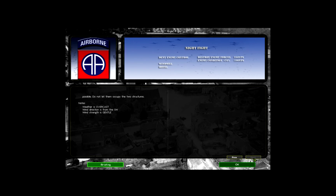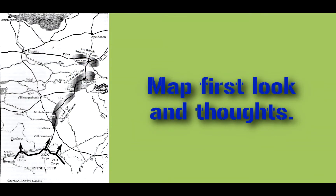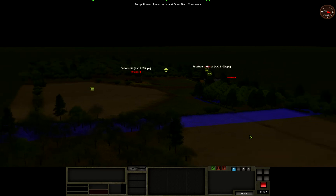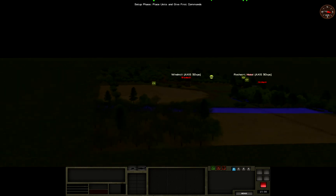Notes: weather is overcast, wind direction is from the south west, wind strength is gentle. The Windmill Hotel — that sounds a little familiar. And yes, this is the same battlefield we fought on a while back, well a little bit cut short, but that's interesting.